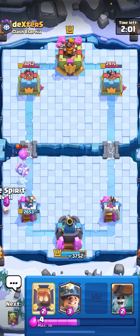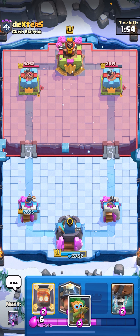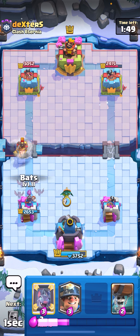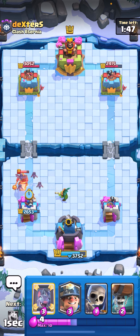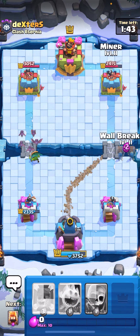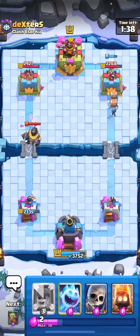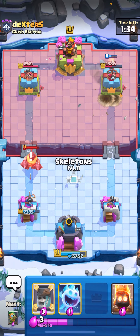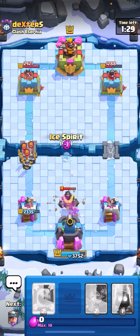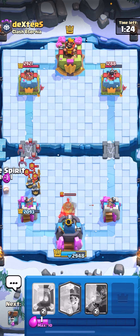I'm just gonna play a late fire spirit on the skelly barrel so I'll be fine. I pretty much just have to soak a hit on every single hog because I can't defend it. I'm just gonna dark goblin and I have bats as well — it's gonna get two shots on my tower which kind of sucks. I'm gonna miner the back and then wallbreakers — he has to defend the left side but he has no elixir. I'm just gonna skeletons way up high, dark goblin all the way down low, and ice spirit up high for the guards.